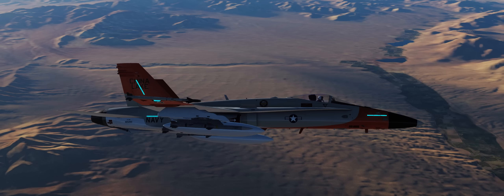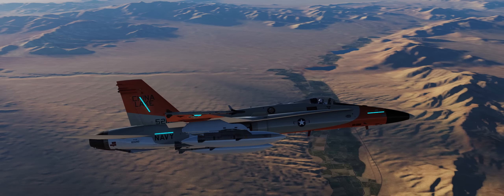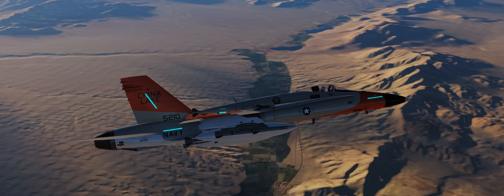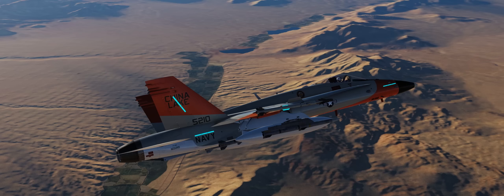So we're just orbiting Crystal Springs at the moment, awaiting clearance to push through Coyote Alpha and out to Range 74 Charlie, where we've got two QF-4s and a QF-16 in some lazy orbits for us to demonstrate how to hunt down targets in conjunction with AWACS, wingmen, your TDC pointer, as well as the new air-to-air waypoint system.